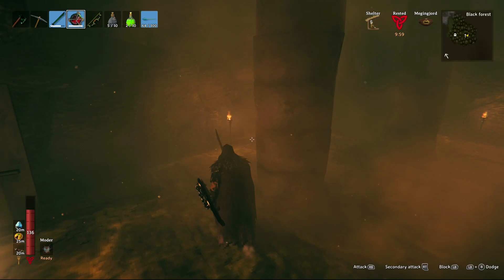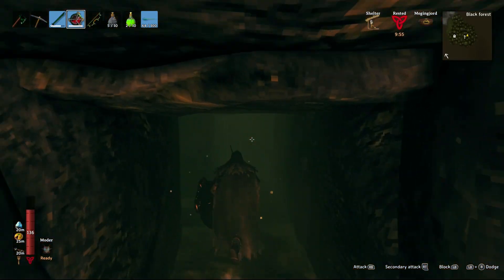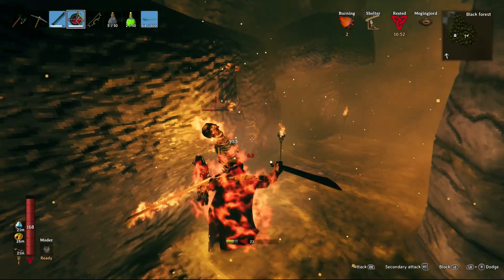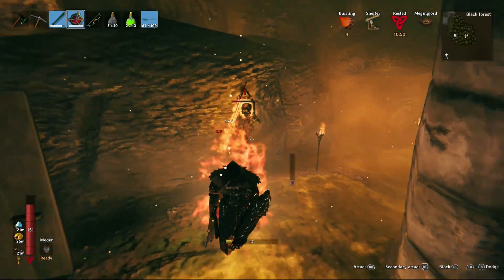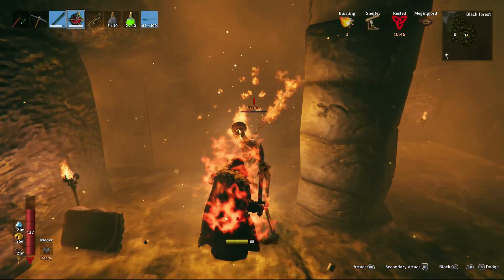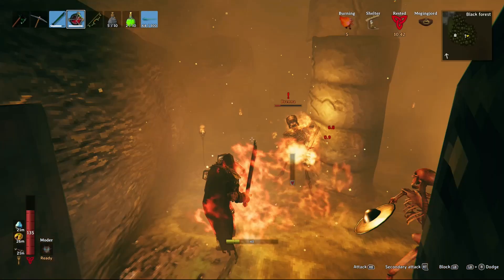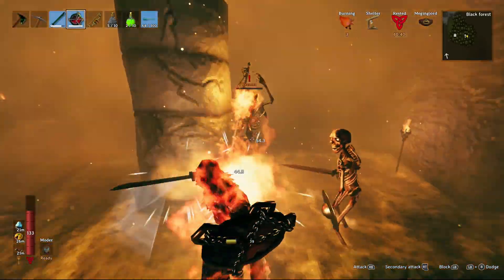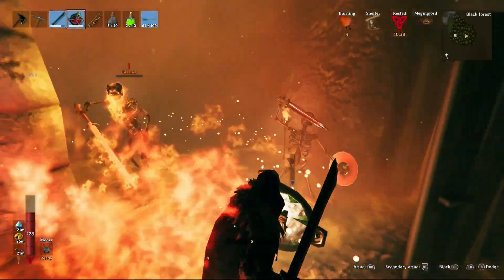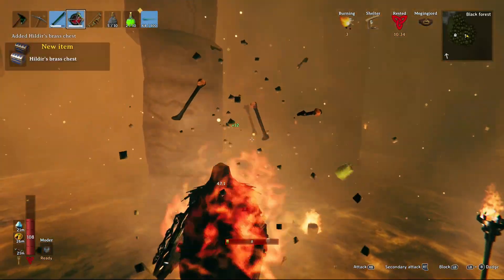Once you kill Brianna, you can pick up her trophy. She'll also drop a chest that Hildur has been looking for. Bring it back to Hildur — you throw it at her pretty much — and it opens up and reveals a lot of cosmetic items. I'll show you what it looks like when you deliver things to Hildur at the end of the video.